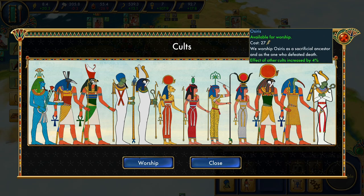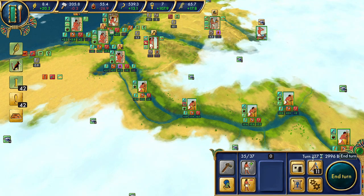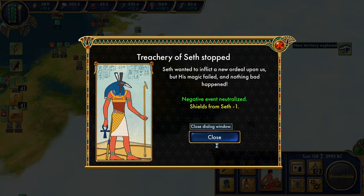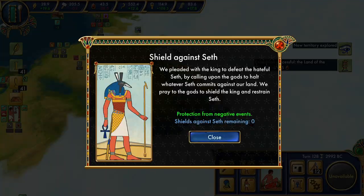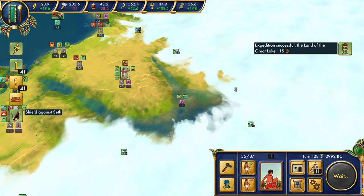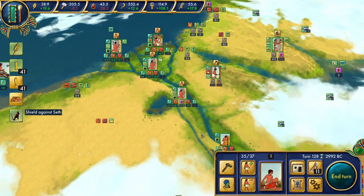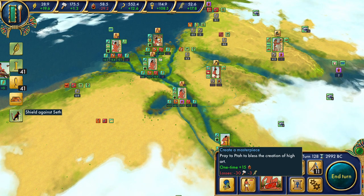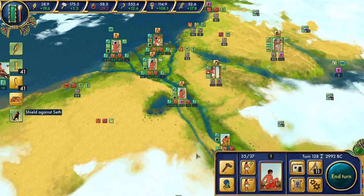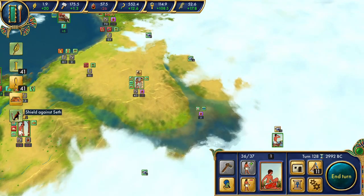We got hit by the treachery of Seth — and what is left of Seth? Zero. Let's make sure we re-up that before anything else. Okay, we have a successful expedition here. Another worker — I want to keep scouting out here. It's a long-term one, but it's going to be worth it.